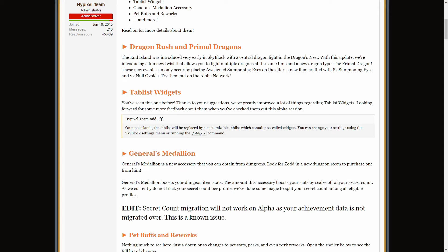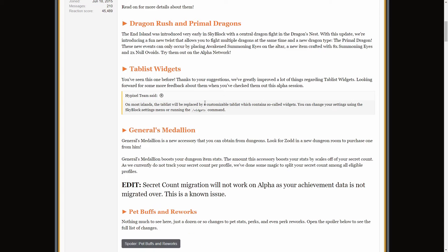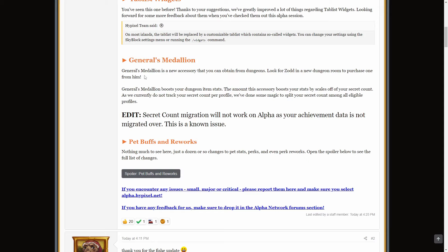We've got tab list widgets, which are not massively important, but you can access that menu by doing slash widgets. General's Medallion is a new accessory that you can obtain from dungeons — look for Zod in the new dungeon room to purchase one from him.